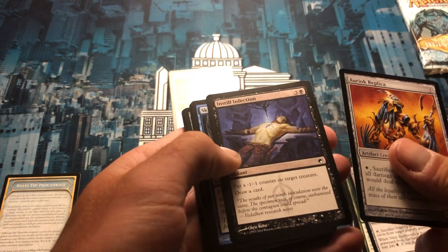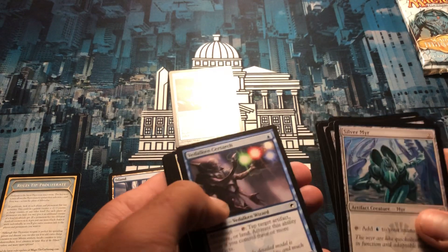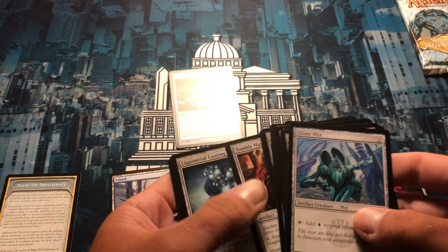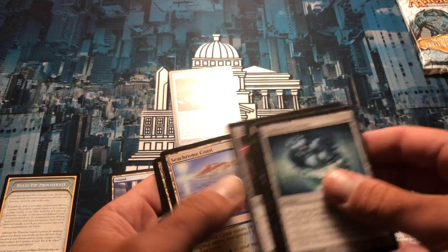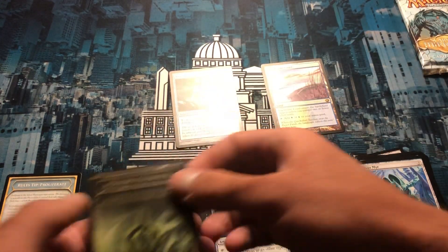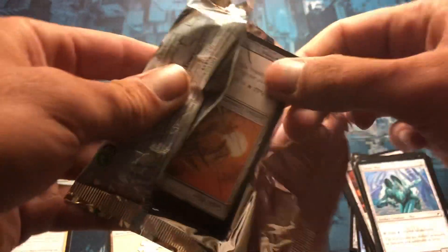Instill Infection - put a minus one minus one counter on target creature and draw a card. For a four drop that's a little expensive. It's Silver Mirror. Going to hear a Galvanizer - we got a Seachrome Coast, that's a pretty decent little pull. The poison counter - that's pretty cool. I might keep that with my last pack.